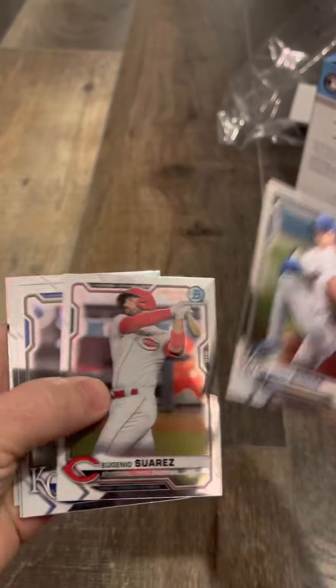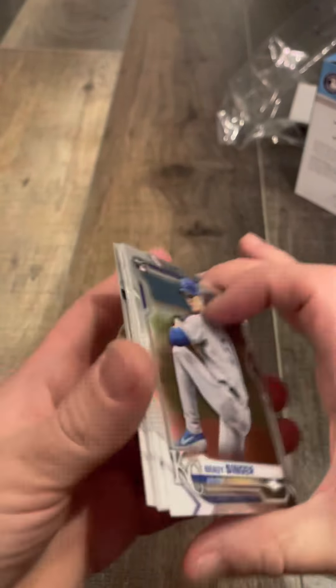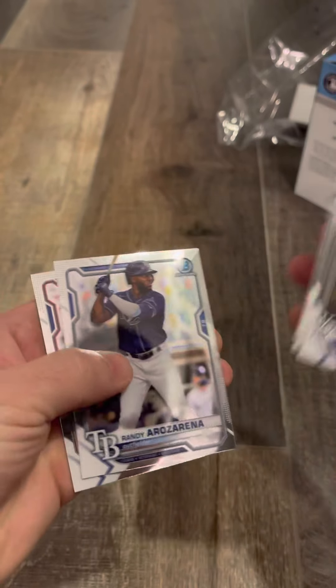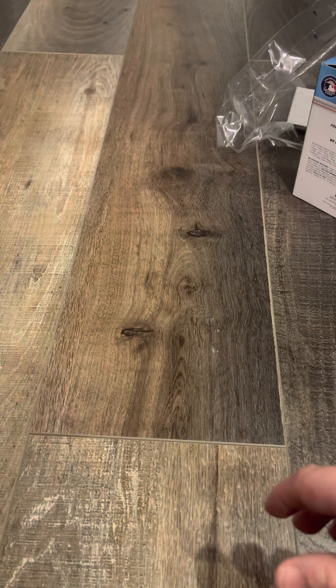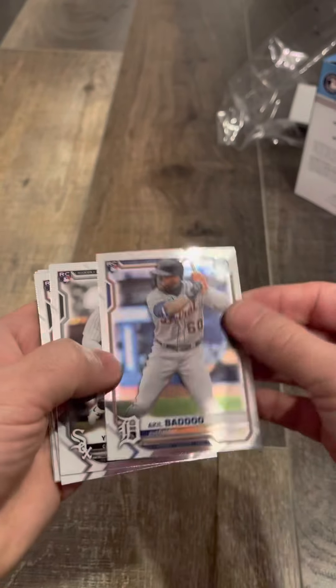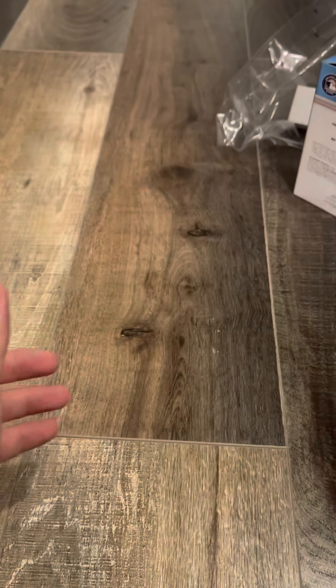Brady Singer, rookies — Whit Merrifield, Fernando Tatis. Next pack: Whit Merrifield, Luis Urías, Fernando Tatis, José Rojas, and Shohei Ohtani. Next pack: Akil Baddoo rookie — nice rookie to get — Mercedes rookie, José García, Yadier Molina, and Ian Anderson. Five rookies in that pack as well.